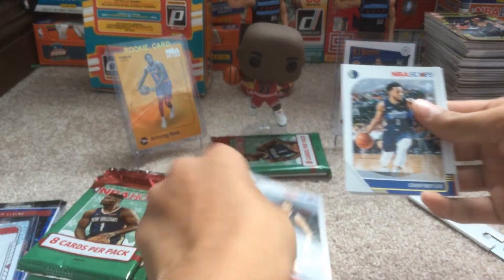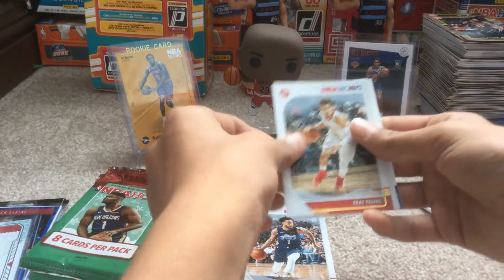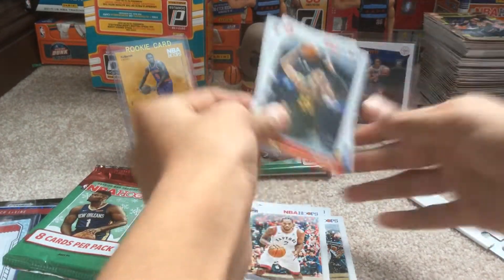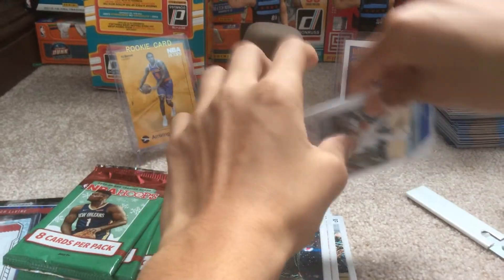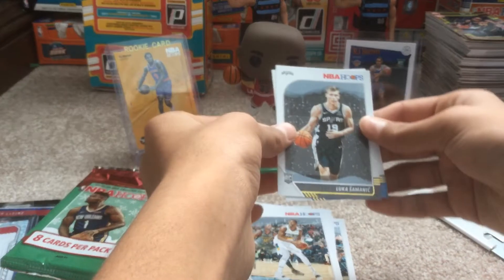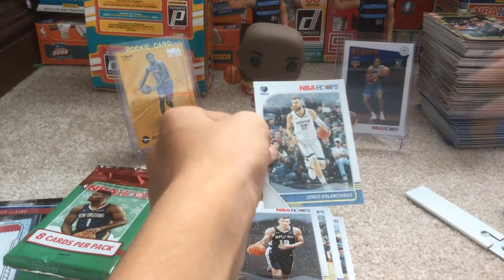Next, we got Ivanka Zubac, Courtney Lee, Trae Young, Kawhi, Alex Len. I'm flipping these cards over all the time. Julius Randle Purple, Lucas Nogueira, and Jonas Valanciunas.